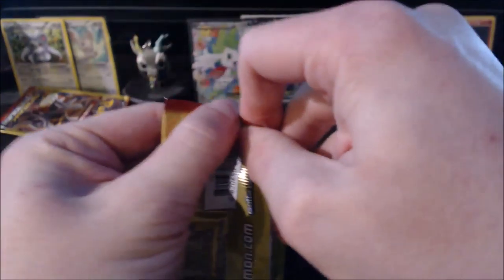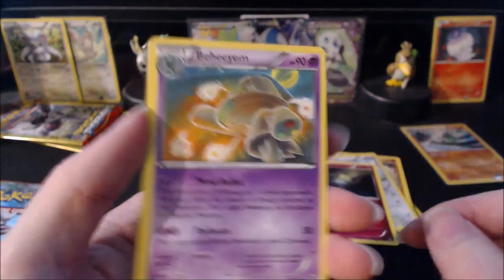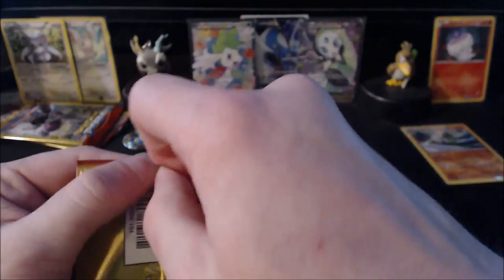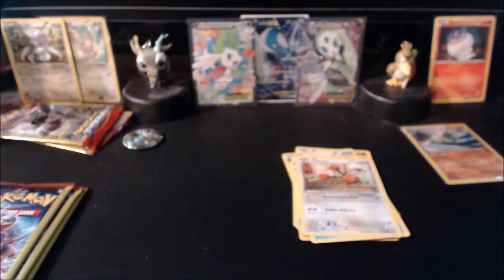Next is one of our two Mega Mewtwo X packs. Let's see if we can try not to ruin the art — I am one of those art collectors. That's going to be a tough one. Let's try opening from the bottom — not bad at all. That was a beautiful cut. We have a Beheyeem, a Piplup, and a Doduo. Not bad so far — we did pull one holo which is more than I was expecting.